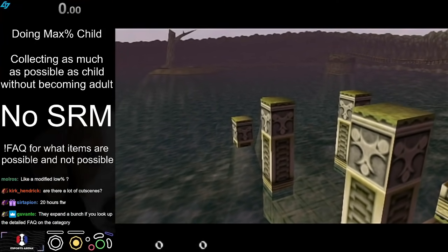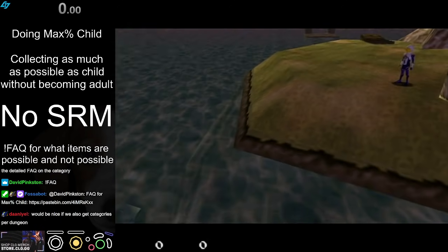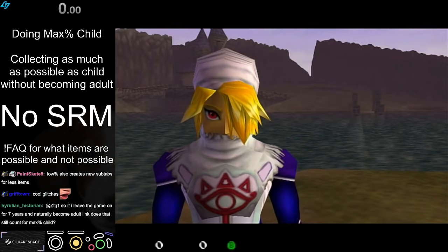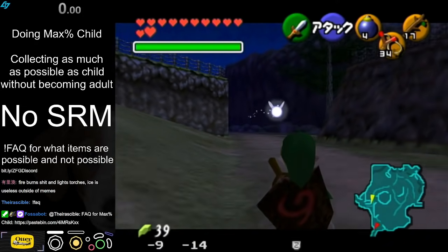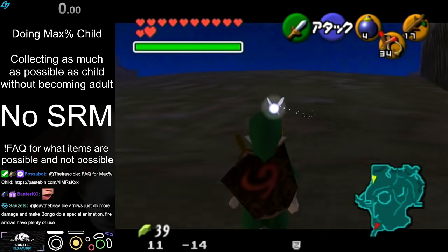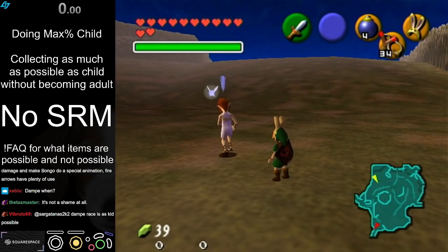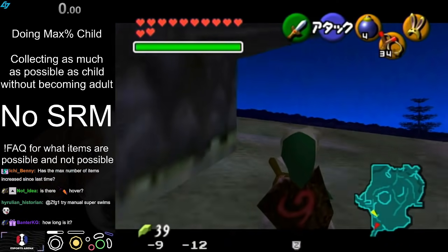A glitchless version of this run would be completely pointless — the whole point of Max% Child is that you get to do cool glitches. A glitchless version is just child stuff glitchless — it's like half of 100%, not even half, like a third. I wish we could get fire arrows. The route does not have the really long hover in Fire Temple anymore because we can equip-swap Hammer now. That was one of the coolest tricks in the run, but on the other hand it literally hurt my hands — probably the only trick in this game that actually hurts my hands. The number of items has gone up since I last ran it by like five or six items.